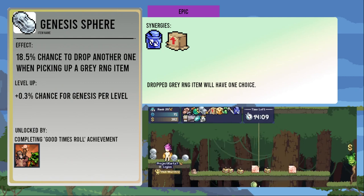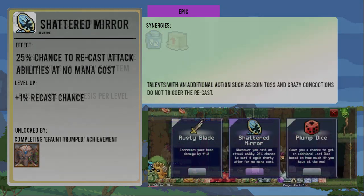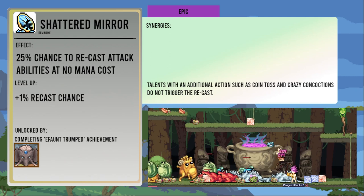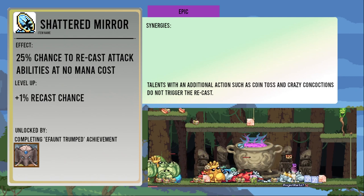Any items generated by the Genesis Sphere have one choice, and if you pick up a Recycler from it, the drop chances proc separately. The Shattered Mirror gives you a 25 percent chance to recast attack abilities at no cost. The chance increases by one percent per level. It's unlocked from the Ifant Trumped achievement for defeating Ifant.